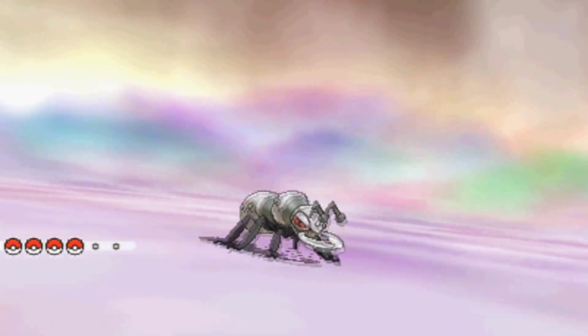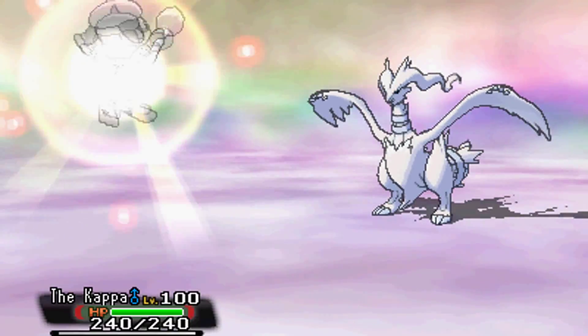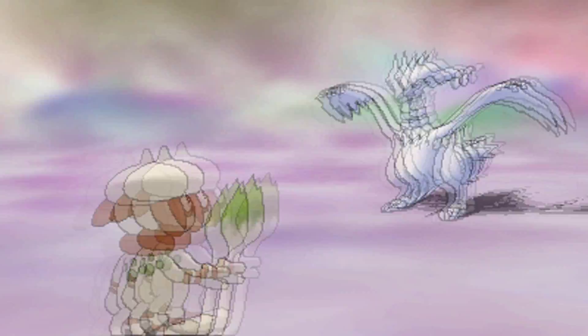So here's the strategy: you lead with a Durant with the Truant ability. Use Entrainment to transfer the Truant ability, then switch to Smeargle, who uses Glare. And if you think you'll need it, you can set up Ingrain and Aqua Ring as well, then Baton Pass through to Sneasel.